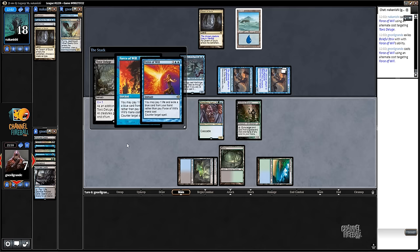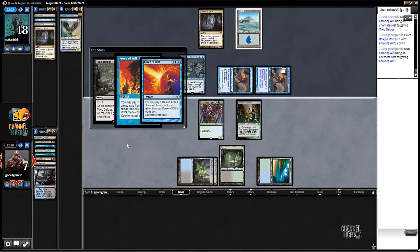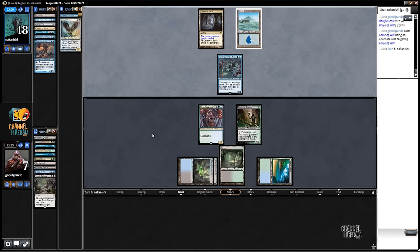Wow, this is something - very happy how it went. When it was zero cards in his hand, just a 2/2 and two lands, we have double his permanents and an Ancestral Vision ready to go.